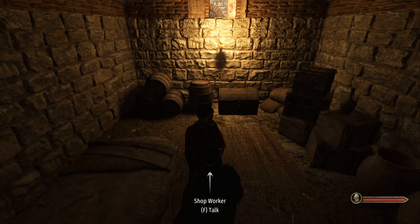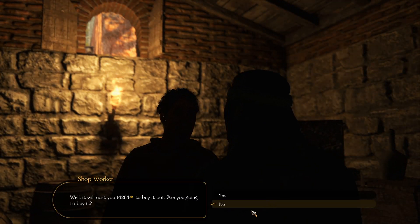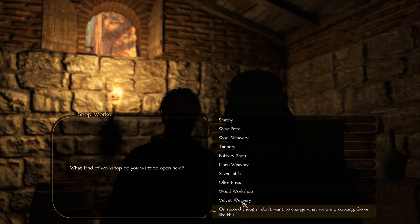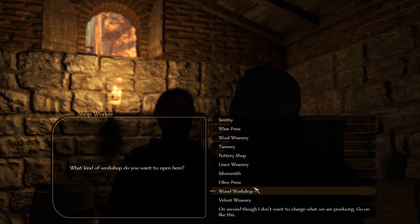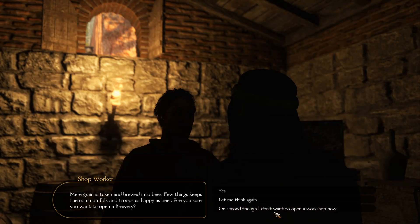Up to a shop worker: 'I would like to buy this workshop.' Now if you look on here and you've got a brewery shown, you know this is already a brewery - so I don't want to change this production.